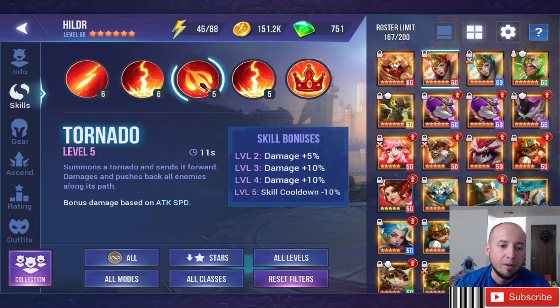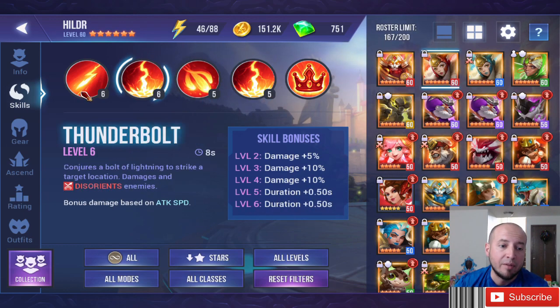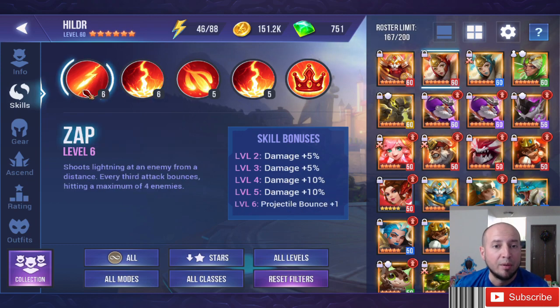Tornado — everybody knows Tornado, it's just a big nuke, pushes enemies back, which is great for a ranged character. And then there's the AoE Aura, which lowers attack and hits really hard. As you can see, every skill is based off attack speed, so you definitely want to build attack speed.